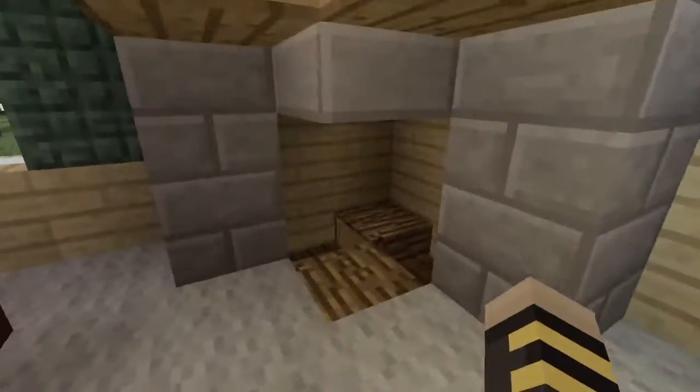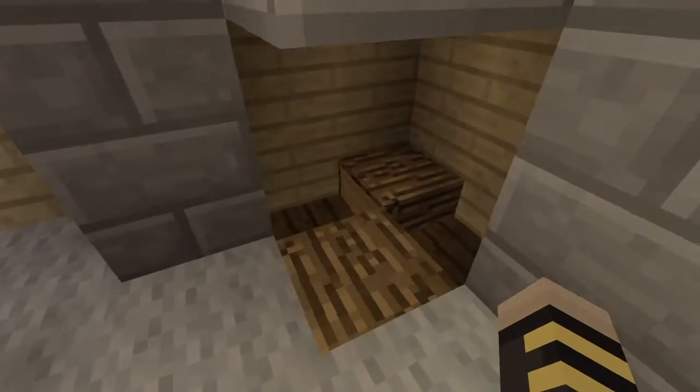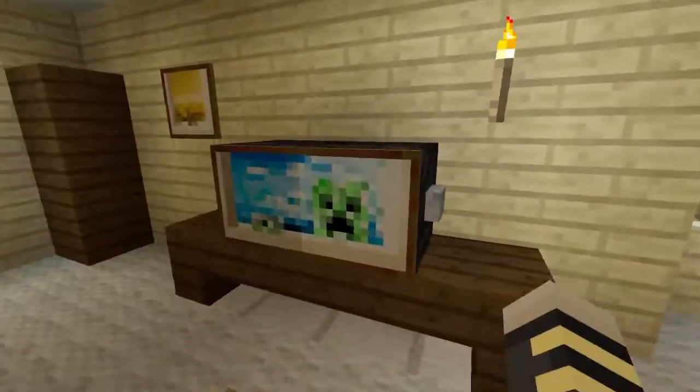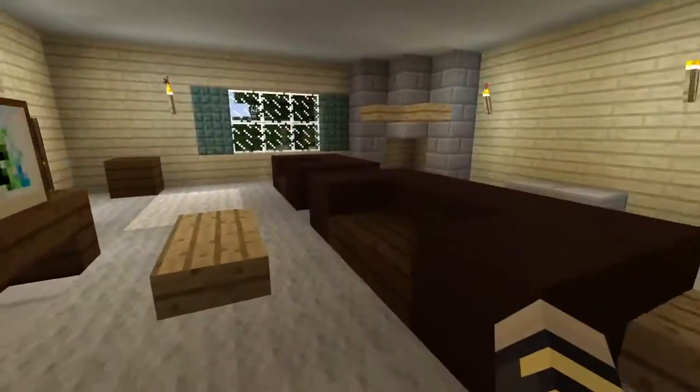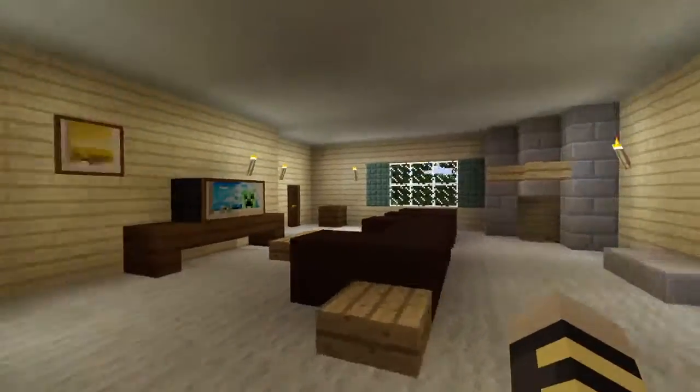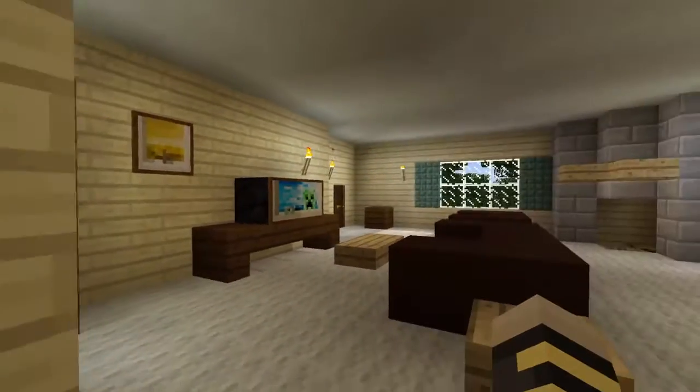And we have a nice little fireplace here — it's not working, yeah, it broke. So we have the TV right here. We have a couple seats, a couple couches. It's pretty legit looking. I like it.